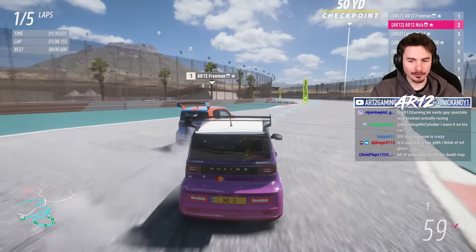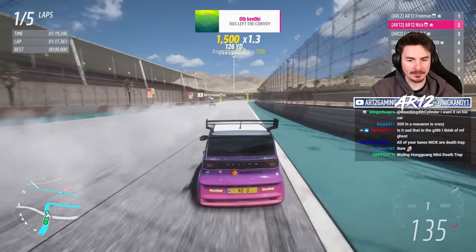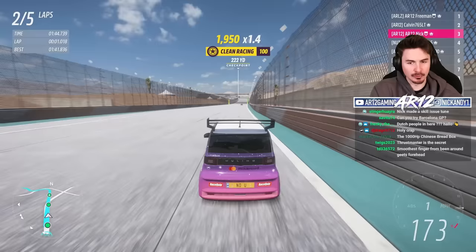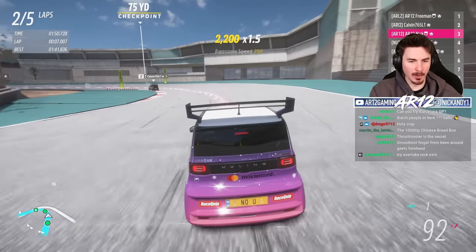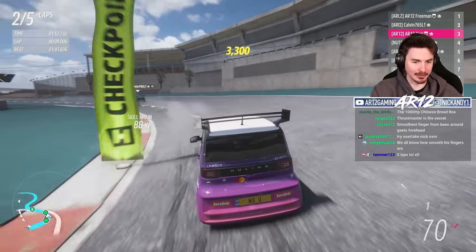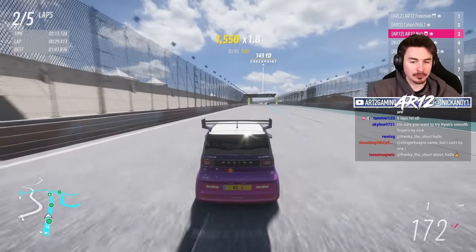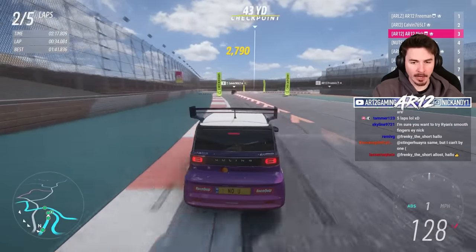Whoever thought putting 1,000 horsepower in this was a good idea? Ryan, how the hell are you driving so fast? Ryan either has traction control on or the world's smoothest finger. Maybe it is faster to just hammer the gas and send it and hope. Jesus Christ, he's 200 miles an hour in a straight line. Look at all the smoke coming out of Calvin - again, that could be for two reasons: he's drifting, or the Wuling to nobody's surprise has caught fire.